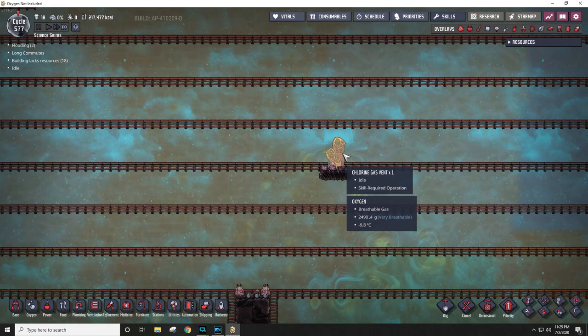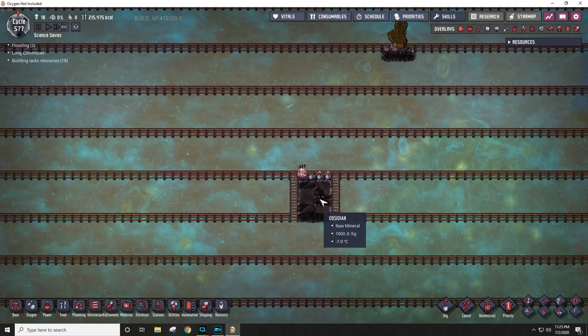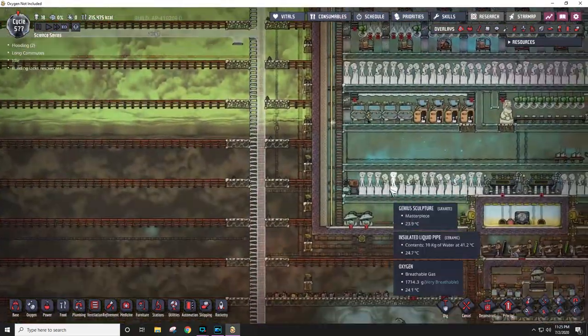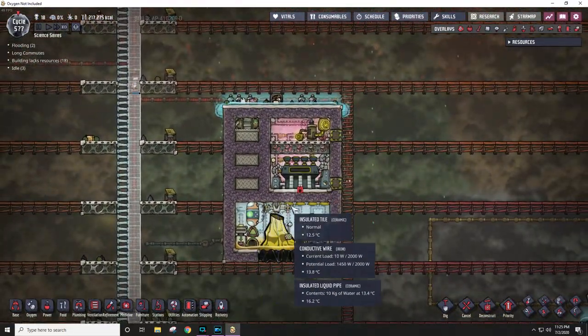I may deconstruct this if I can't find a use for it. Now this geyser right here, I'm pretty sure, is a volcano. It'll be exactly what I built here, because I can just copy-paste this on any volcano.